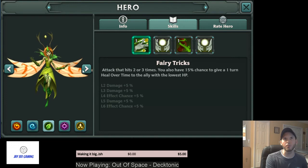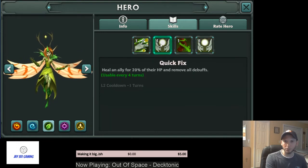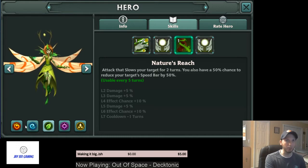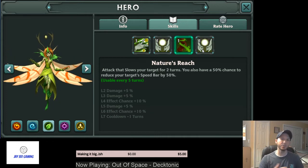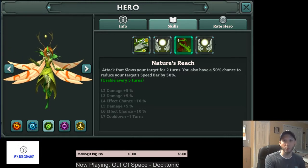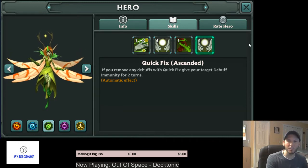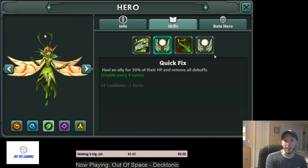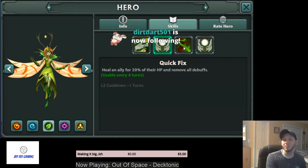Thistle — her fire version is used for the fusion. She has the same single target 20% HP heal and remove all debuffs (Quick Fix) as all the other fairies. Her third ability does a slow and a 50% chance to reduce the speed bar. The order and chaos ones are awesome, and the water fairy is one of the best early healers you can get. The nature one doesn't really do much healing — she provides more utility. I would run Witchstone on her because she's more about debuffs. She does give debuff immunity, but she's honestly not that great. Don't feel bad if you feed her away.